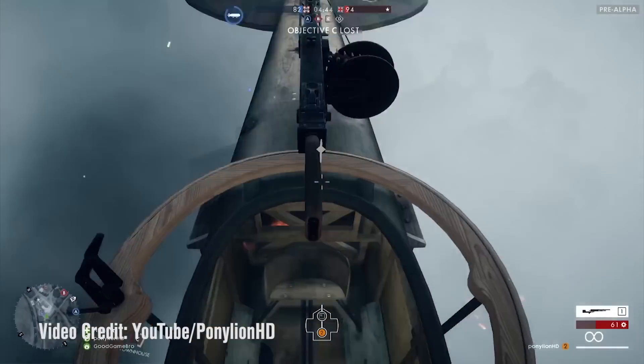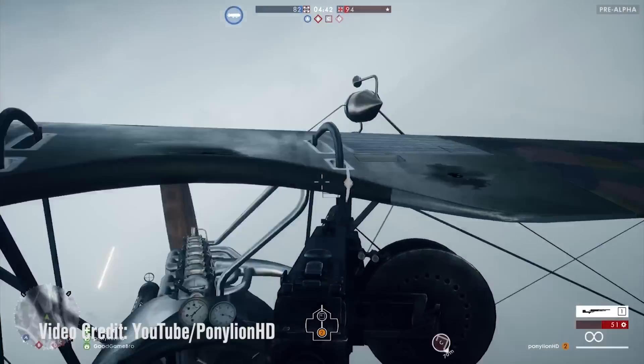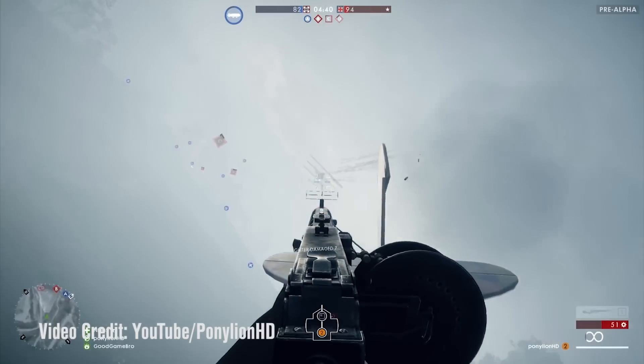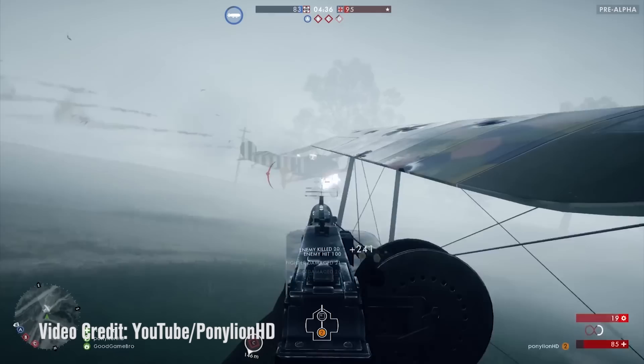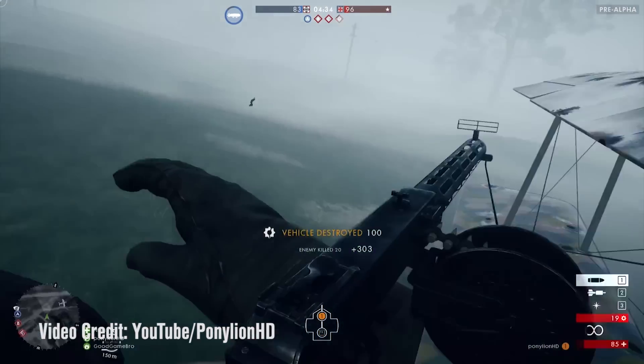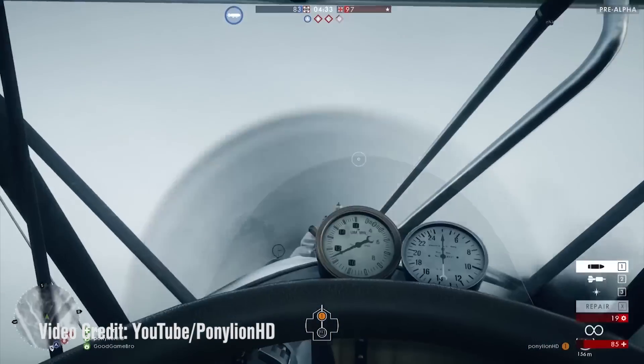Battlefield 1 has just come out and I am loving playing it on my home PC. One of the things I love doing in this game is crazy aerobatic stunts. I've watched some great YouTube videos of people doing things like jumping into the gunner's seat, stalling the plane, shooting an enemy, and then jumping into the pilot's seat and flying off. And it made me wonder, could it actually happen? Our friend Hoagie De La Plante invited me out to fly in his biplane for a lesson in aeronautics and plane stalling. So let's go check it out.